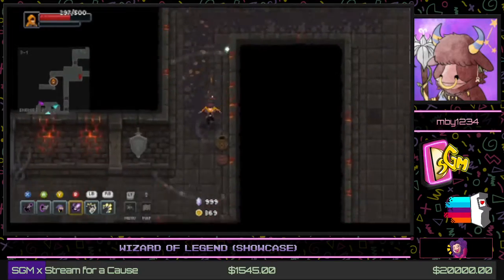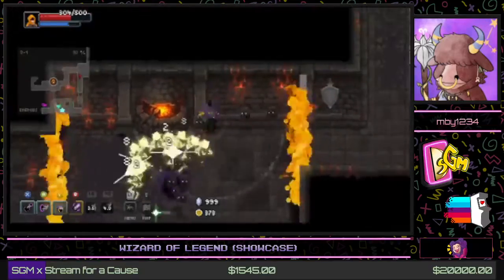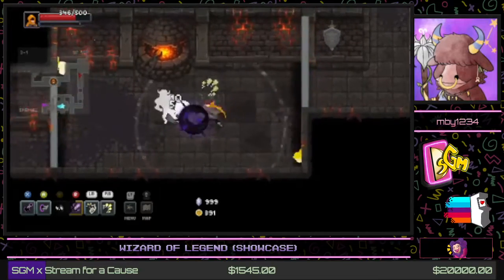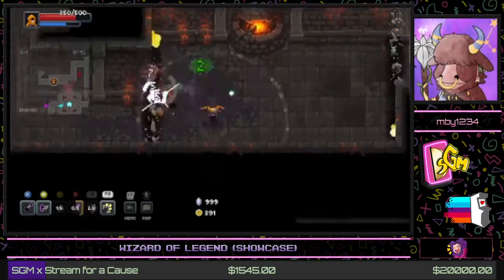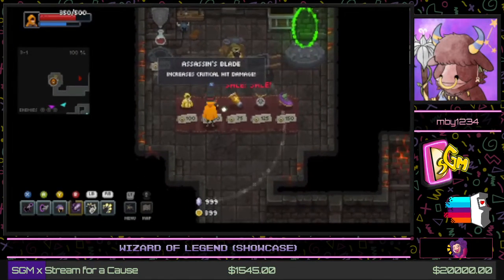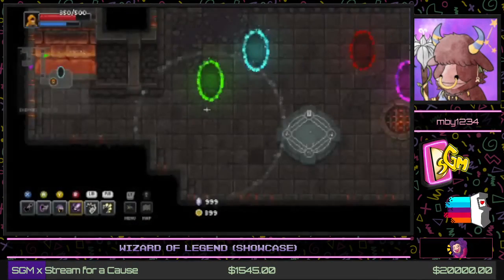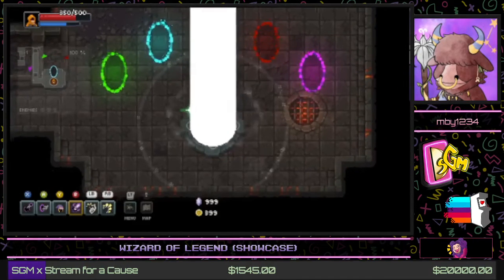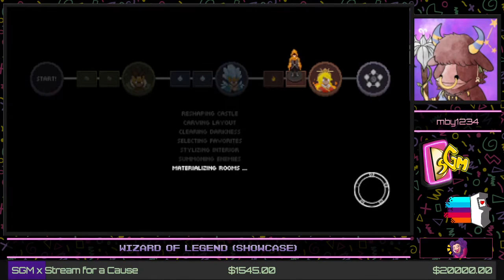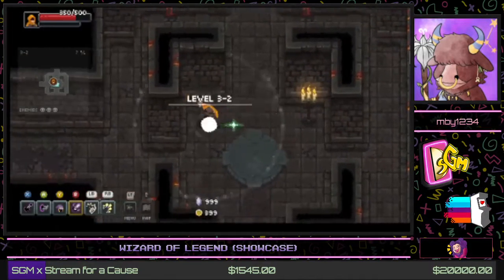Since this is a roguelike, it's kind of a trend — this game has been updated quite a bit since it was first released. Originally it was just the three areas I'm going through: earth, ice, and fire zones. But as it went on, they added an air zone and an electricity zone, complete with their own bosses, aesthetics, more items, and more arcana, which is really cool.